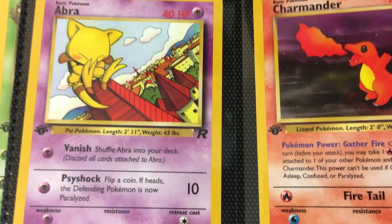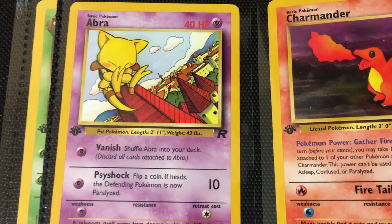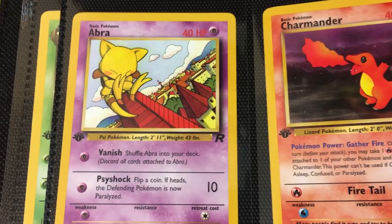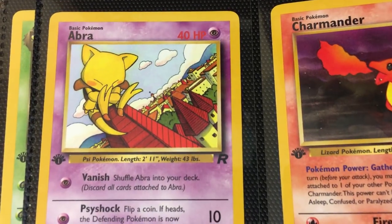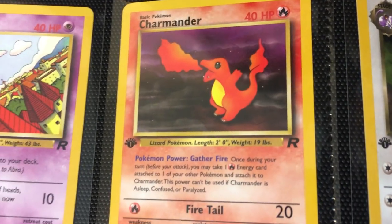Moving into the commons — you're going to see more dynamic artwork. This is going to be Kazuki. Kazuki is very strong; in my opinion, this is Kazuki's breakout set, where I'd say Jimeno's breakout set was Jungle. This is definitely Kazuki's breakout set. And you can just see right away — look at this artwork, very unique especially for the time. Then you've got Charmander.